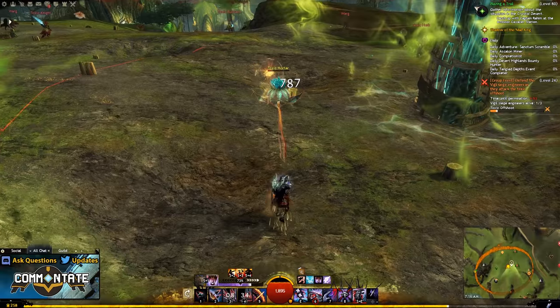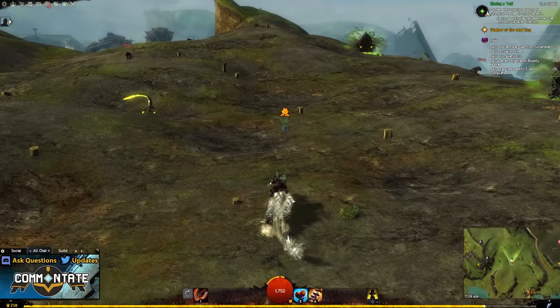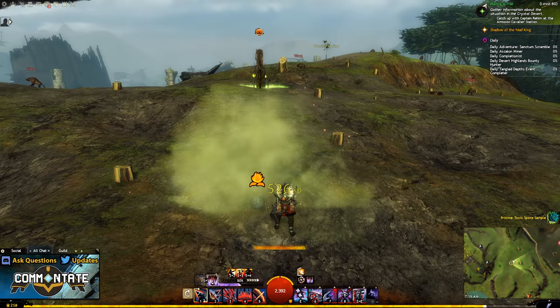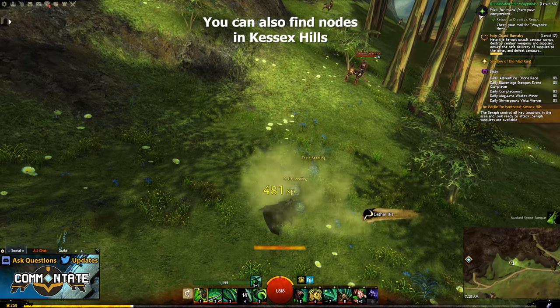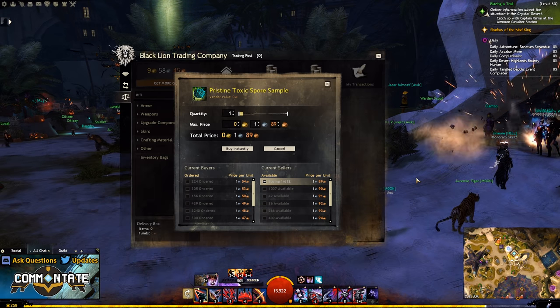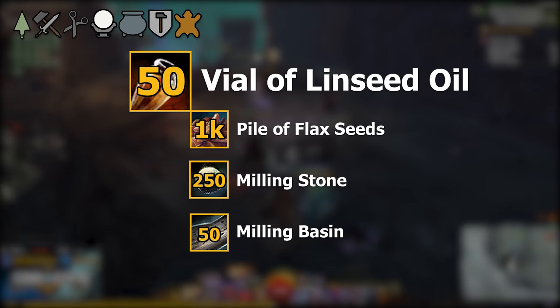The toxic offshoot event requires you to deal with hallucinations and toxic creatures — I'd recommend having at least one or two other players with you to make sure it's a success. At the end of the event you can harvest a toxic shoot and maybe get a pristine toxic spore sample. You can farm these events if you're going for the long haul, but they aren't really that expensive on the trading post either, and you only need 50.